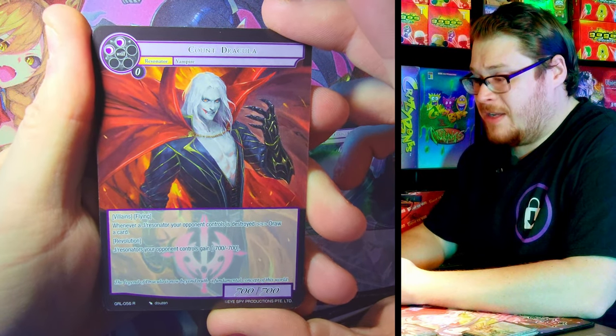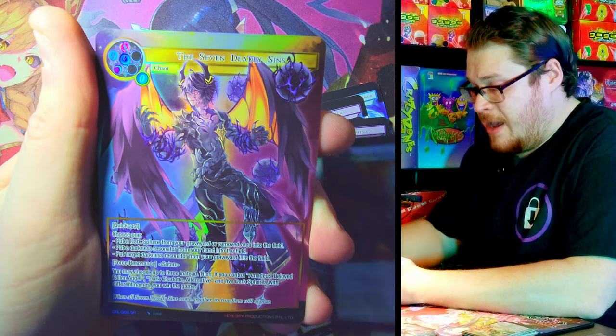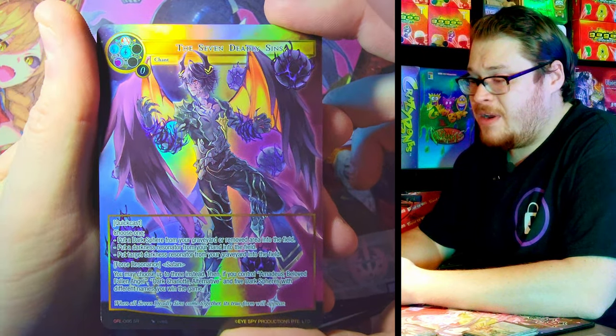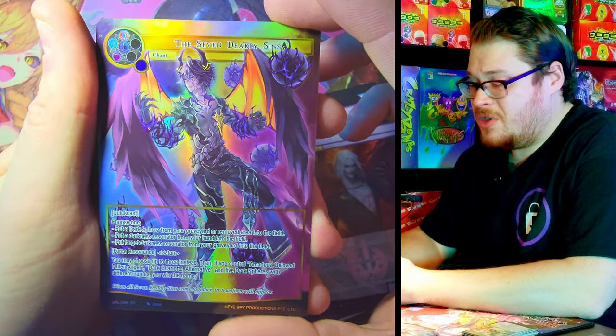Count Dracula Rare — very nice to get him in a full art. Just straight up Count Dracula. Pretty cool. And our Super Rare: Seven Deadly Sins. Very nice — I'm thinking this should be a solid pull too. A very nice foil. Look at that foiling. Very, very sharp.